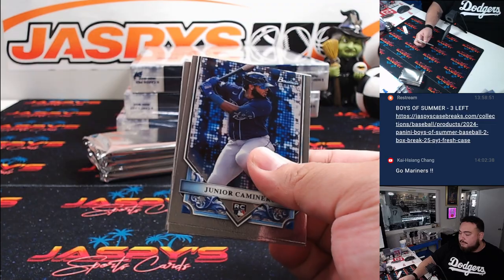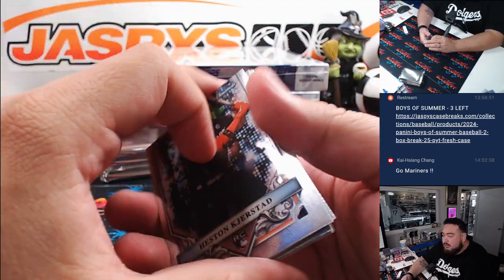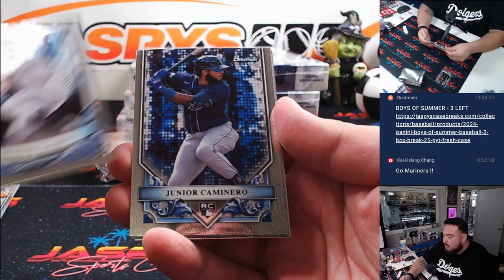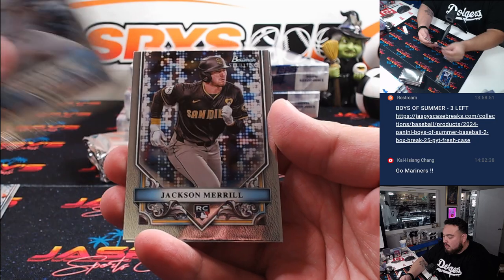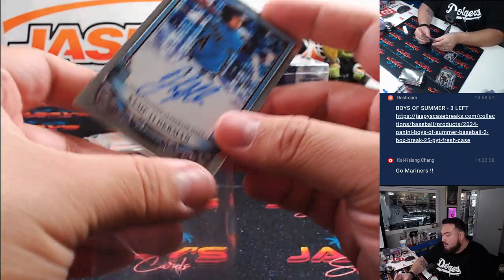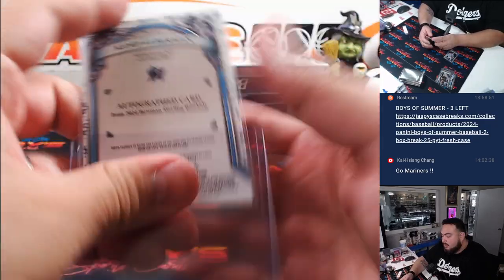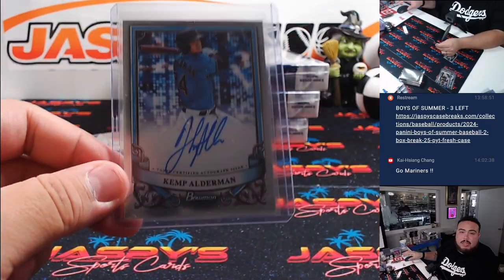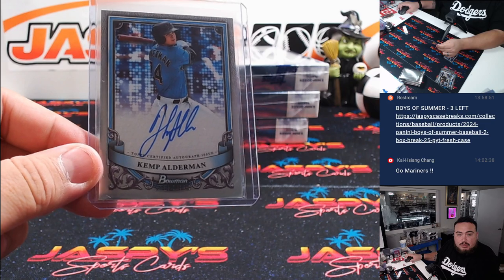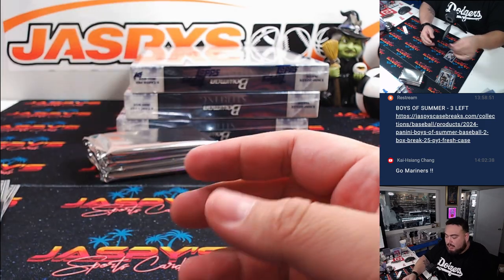Alright, here we go — first one. Usually the bottom two are kind of just the base. So we got Heston Kerstad rookie, Roto Gras, Colt Keith, Jackson Merrill, and the first auto is Kemp Alderman for the Marlins, going to Brandon. This was like the only dude you can hit for the Marlins, and we hit him here — literally the only dude you can get for the Marlins.